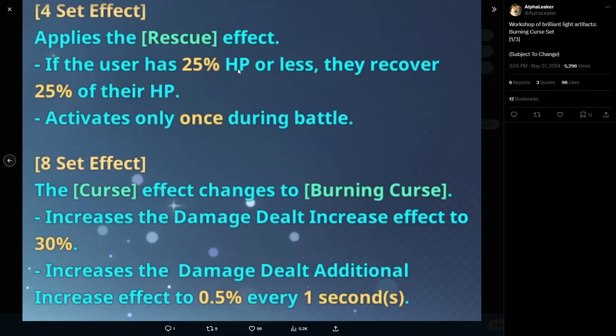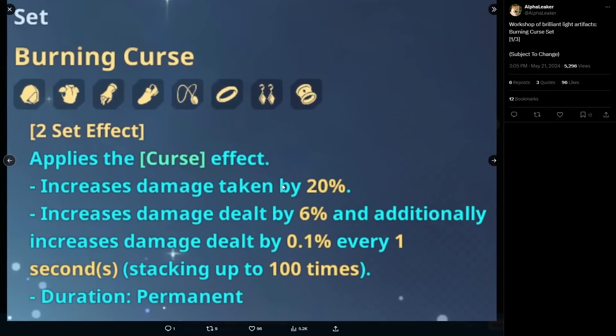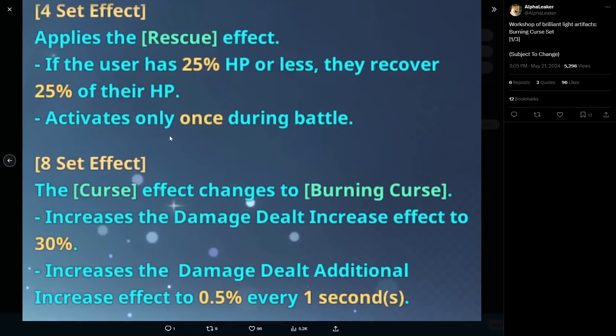The four-set Rescue effect triggers if the user has 25% HP or less — they recover 25% of their HP, but it only activates once during battle. It's kind of similar to the daily quest blessing. You have to be below 25% HP, not when you actually die. That's actually a nice utility effect. It does kind of help since the two-set already increases damage taken, so having some survivability or recovery is nice — unless you can dodge everything, then who cares.